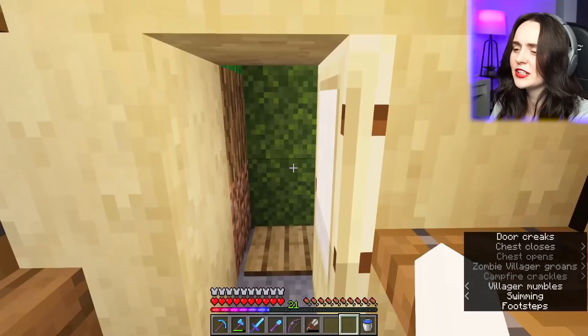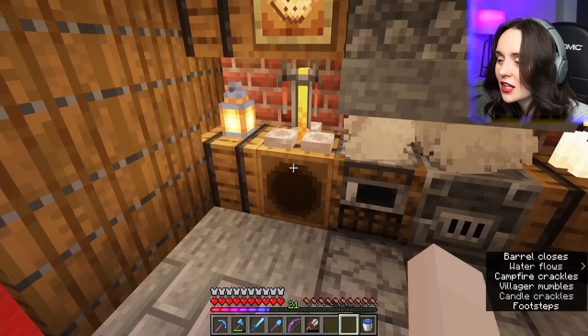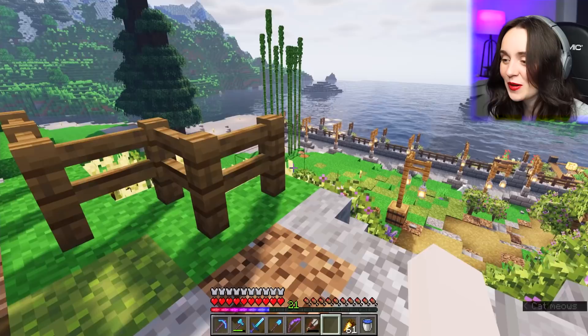I didn't realize I didn't have any more glass — all I have are glass panes. So I was gonna heal the villagers, but unfortunately I can't yet because I need to get some more sand, and there isn't a lot of sand around here. I need to find a good source of sand, so we're gonna go mining. I really feel like going mining, and I want to venture a little bit further away.